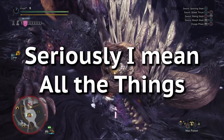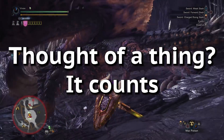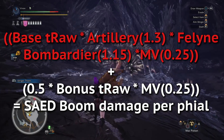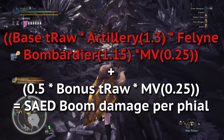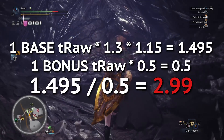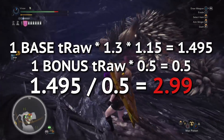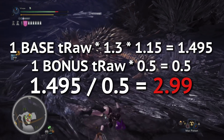And of course, all of your skills like Attack Boost, Peak Performance, Agitator, and Resentment also count as bonus True Raw — so yeah, literally everything else. Just seeing how heavily this formula is stacked towards base True Raw, you can see why the Diablo's Charge Blade is king. It has by far the highest amount of base True Raw out of any other Charge Blade option. Every point of base True Raw compared to bonus is worth 2.99 times the value for your SAED phial damage, assuming you have Feline Bombardier and Artillery 3.